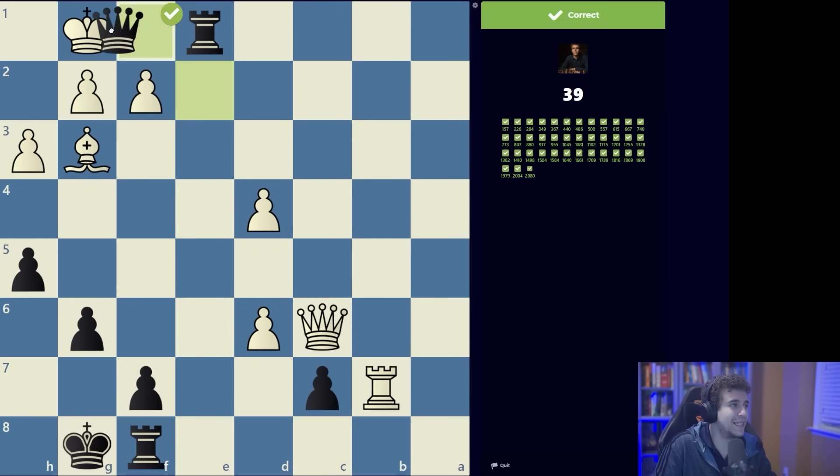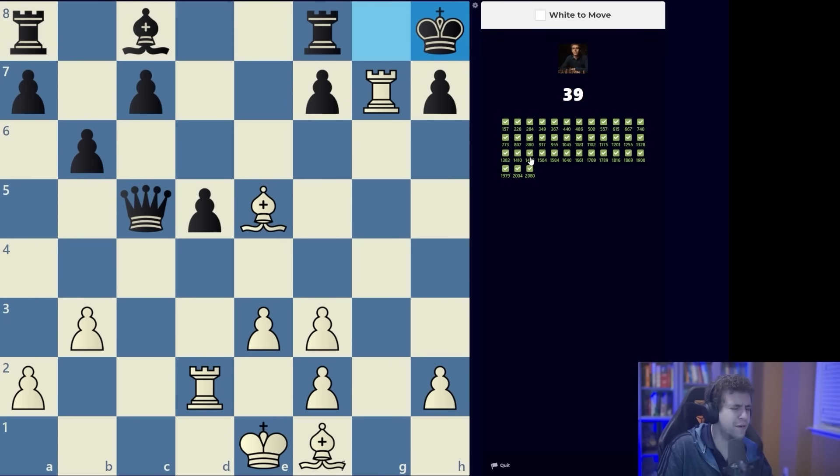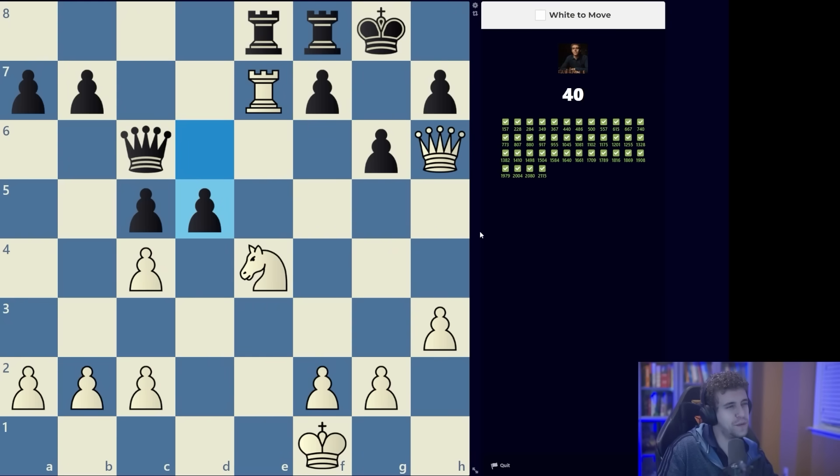Same concept: queen e2, putting pressure — it doesn't matter if there's a rook or bishop there, it's the same idea, and then you go for checkmate. We should start with rook g7 — you could play that without thinking. Pure pattern recognition: you need to realize that dropping the rook back to g3 would be mate if it weren't for f6, so you need to take the pawn first, go back to g7.